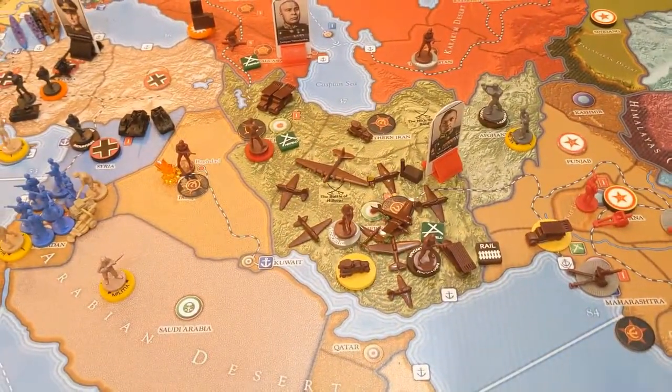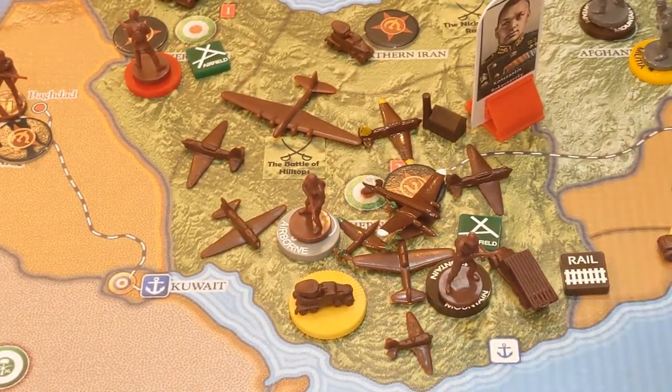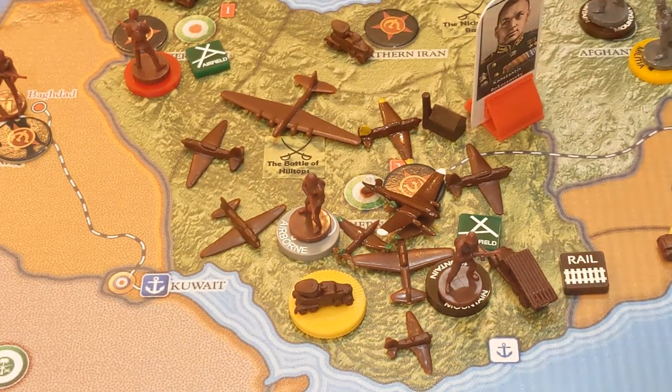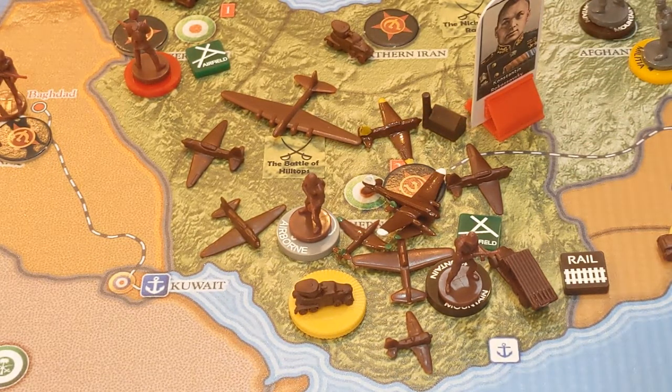I want to take a quick dive into the map. Here we have a battle marker, the Battle of Hilltops. Now I talked about this last time, but I just wanted to show you a nice fancy little token — the Battle of the Hilltops, won by Hilltop Hillbox, where the Soviet forces came and with immense pressure pushed down into southern Iran, capturing it from the Allies. It was a huge battle and a very successful one for the Soviets — a glorious victory.